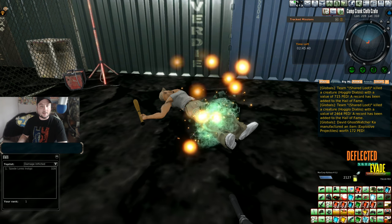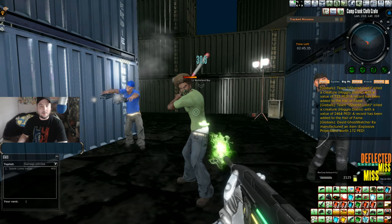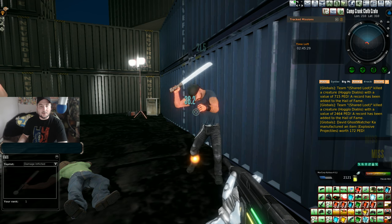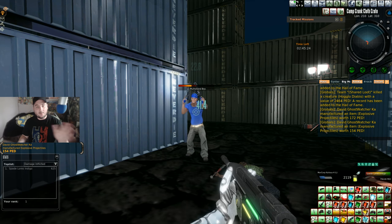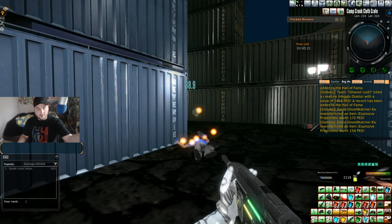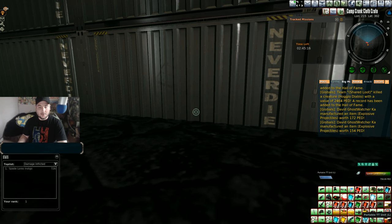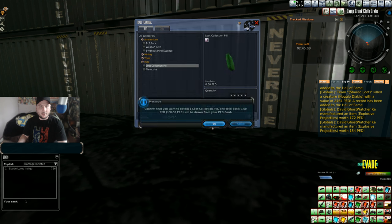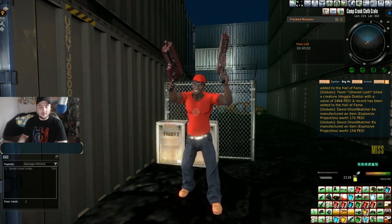He's sparkling but I think we get all the loot at the end, so maybe we should buy a loot collection pill just to make sure. It seems like something we might actually need. So the Mulholland boys and all this stuff in Camp Crunk Cloth Crate — we're going to buy a loot pill just in case. I know I usually don't do this very often.